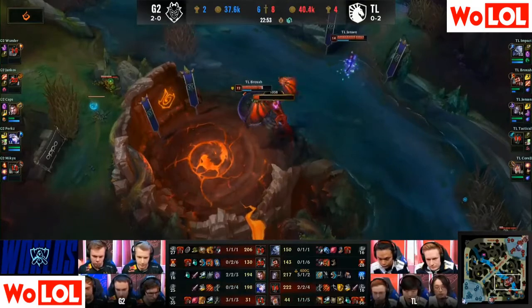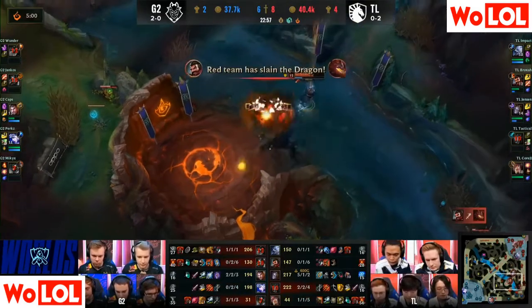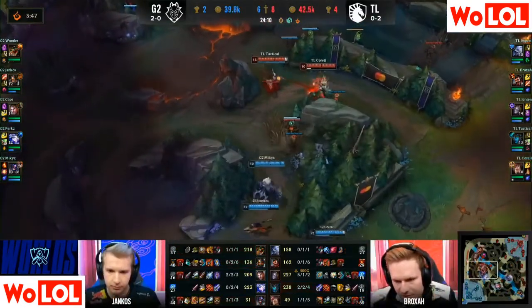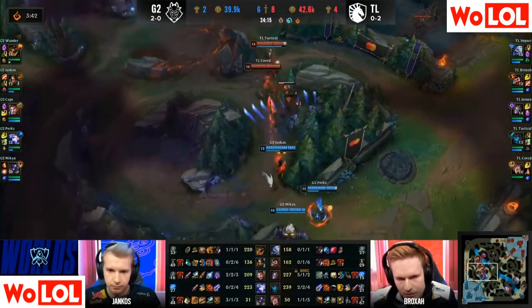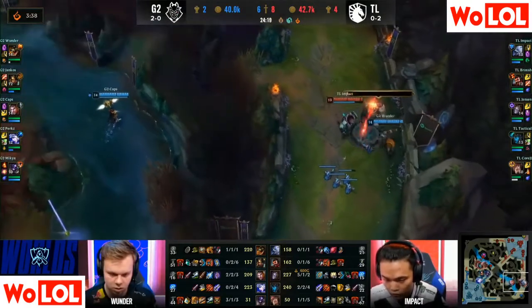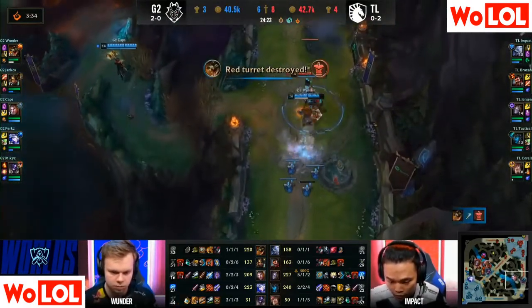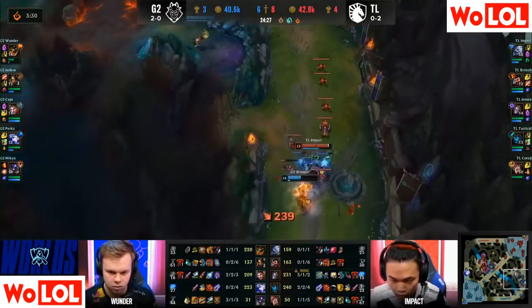Team Liquid take it — Core JJ and Jensen lining it up to catch Perks in that shockwave, taking him down. TL puts themselves to soul point here. Jensen is now in a position to carry — five minutes from infernal soul, five-one-two with the 12 stack. He's having an incredible game internationally; regionally it's always the discussion between him and Bjergsen, and Bjergsen has gotten more done there, but Jensen is looking incredible in this game.